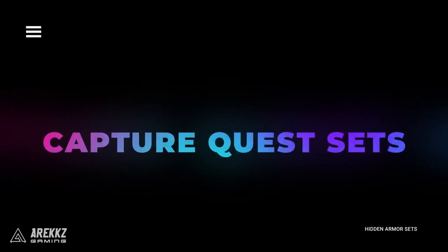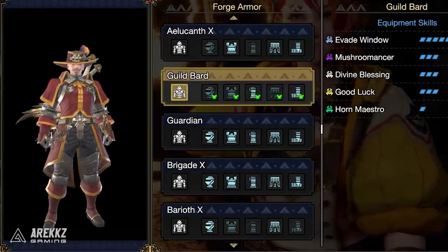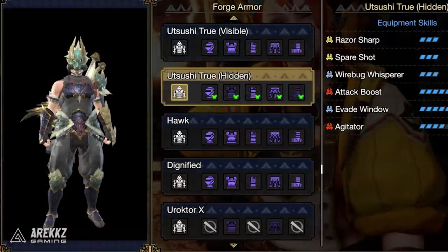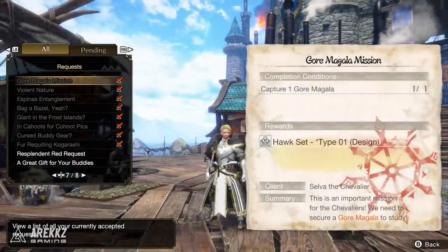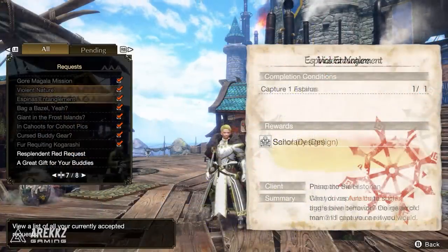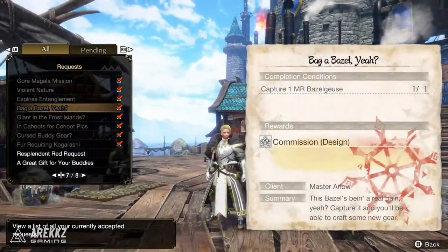Finally, there are sets unlocked by completing blue quests to capture specific monsters that pop up as you progress through Master Rank in Elgado. The Bard set is unlocked by capturing a Barioth. The Uzuchi True and Hidden Master Rank upgrade is unlocked by capturing a Magna Marlo. The Hawk set requires capturing a Goss Harag, and the Scholarly set requires capturing an Astalos. There's also the Sailor set by capturing an Espinas, and the Commissioned set by capturing a Bazelgeuse.